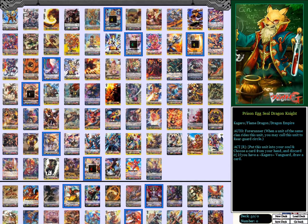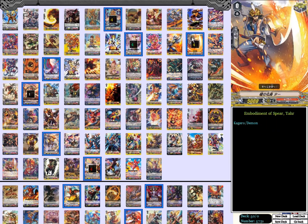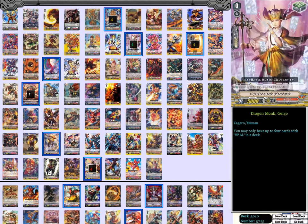Now going over the deck profile. It's a pretty aggressive setup. We have 8 critical triggers — 4 Demonic Dragon Mage Shasha and 4 Embodiment of Spirit Tar. 4 Wyvern Guard Barri for the perfect guard. And 4 Dragon Monk Genjo. This is just standard for the trigger lineup.